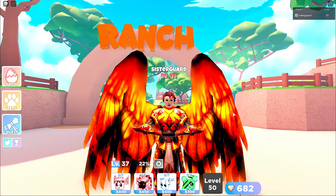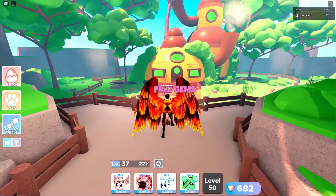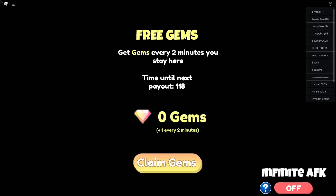The second best way to get gems requires absolutely nothing except for you going AFK. We're going to go to the ranch and sit in here. Doing the ranch, you are going to get a gem every two minutes, so you get 30 gems in an hour — that's a hatch in an hour. In order to get 270 gems, you need to be AFK for nine hours. Not that hard. So if I go to work, I can come back and have 330 gems — more than enough to do a 10x hatch.